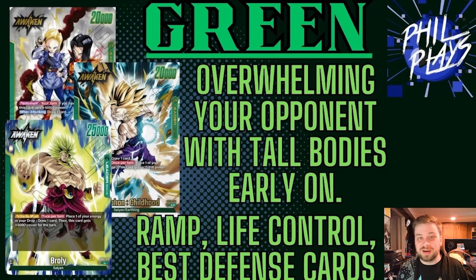Green also has some of the best defense cards in the game. You have Gigantic Meteor, a one-cost 25k defense card that gives extra defense as long as you have six or more energy — which green almost always has online due to ramping. You also have Instant Kamehameha, a free 15k boost where all you do is discard one energy. Since you're ramping so much, discarding one energy isn't a big deal.